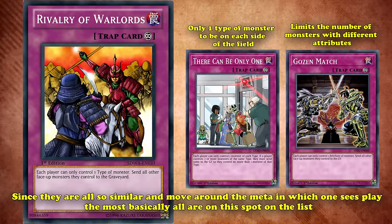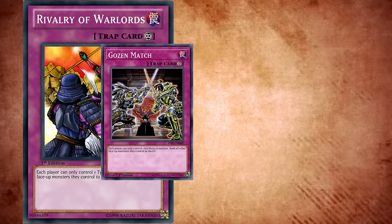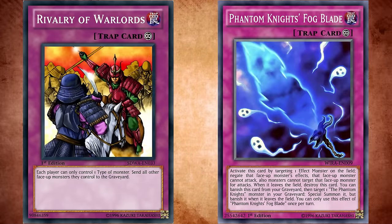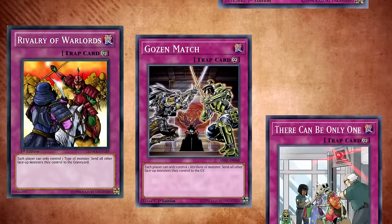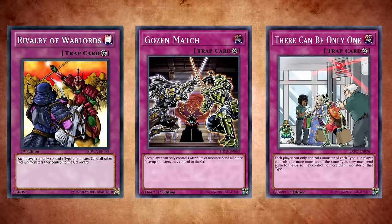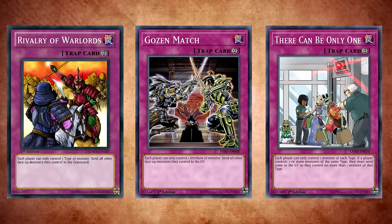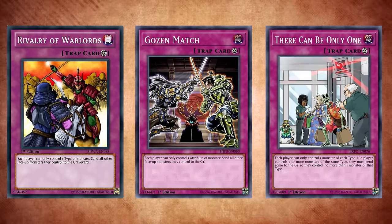It's also worth noting that both you and your opponent can't use monsters on the field as materials to summon another monster of a different typing while Rivalry of Warlords and Gozen Match are active. Common plays such as Crystron Halqifibrax, Mecha Phantom Beast Auroradon, and Roridon become locked off for both players. So, similar to Phantom Knights of Fog Blade, adding additional spell/trap removal isn't a bad idea — which is why some of these cards excel in monotype decks, as they don't care about the Floodgate. Rivalry, Gozen, and There Can Be Only One tend to be side deck options rather than main deck staples, as these cards work on both sides of the field. The simplest and most effective workaround is just to activate Rivalry of Warlords on your opponent's turn and leave them with the choice of picking their favorite. Or if you're playing a deck that tries to win without using monsters, these are great ways to stop your opponent from playing the game.